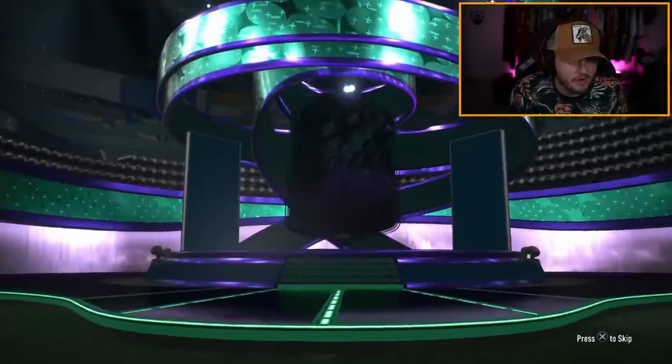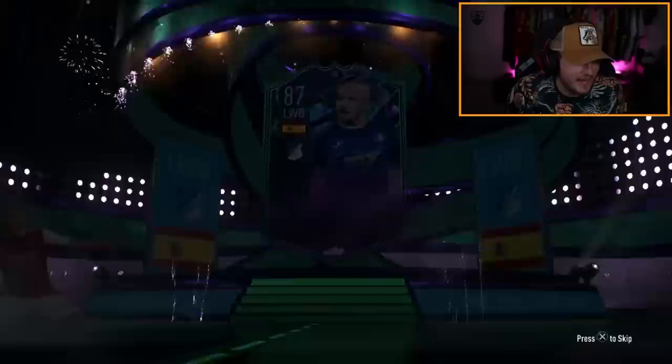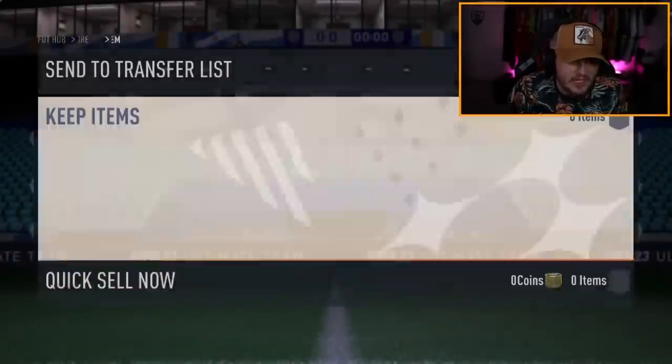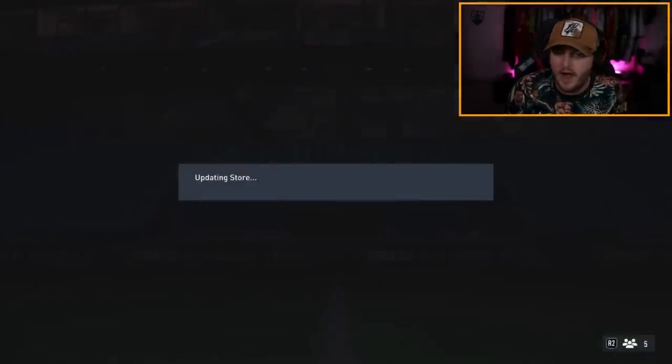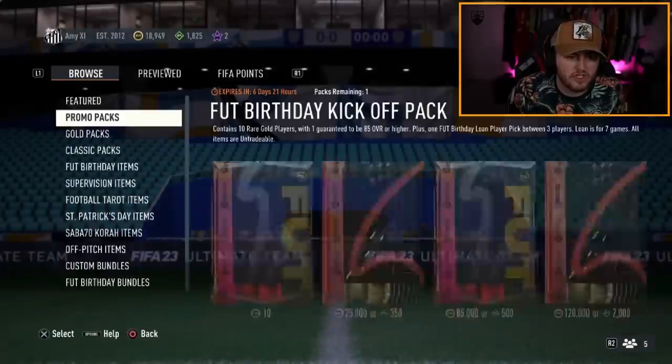We've got Amy's packs now. She's doing the packs in the store as well as an 85-plus mixed campaign bag. Fantasy on the front — let's go. I say on the front as if it's not one player in the entire pack, but it's going to be Angelino. Fair enough. It's okay. Let's see what we get in the store packs — fingers crossed the store packs are better.